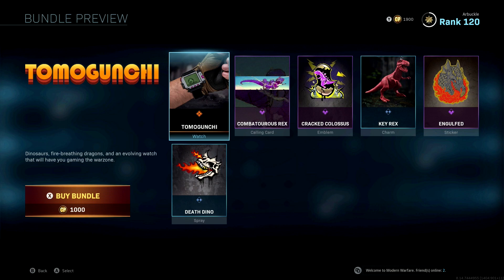This is an extremely unique bundle, something we've never seen in Call of Duty before. The watch that is available in this bundle actually had its own trailer released from Call of Duty, which I thought was really unique. It's 1,000 COD points and you're going to get five or six different things. What's really interesting is there's no operator, there's no blueprints. All that we get is a watch, calling cards, emblems, charms, stickers, sprays — everything but operators and blueprints, which is really weird. I don't think we've ever seen a bundle available to buy without one of those things.